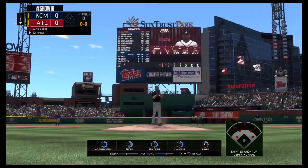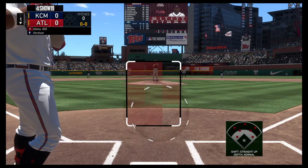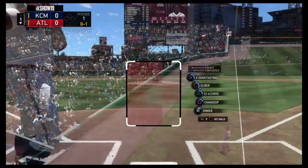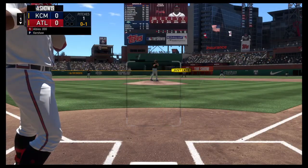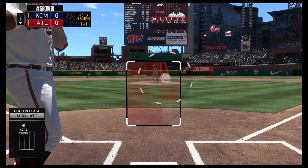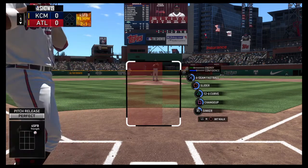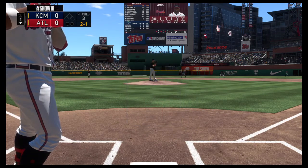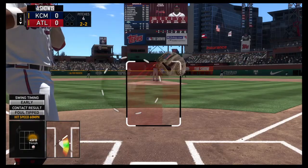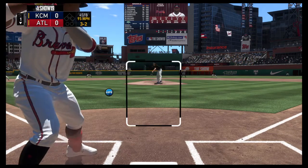Former top prospect Ozzie Albies leads off the bottom of the first. The second baseman swings at the first pitch, a little out in front for a foul ball. The 0-1 comes in and he takes it high — one and one. Power hitters like this are looking for pitches they can drive, so that may have been a temptation pitch trying to get him to chase up above the zone. All even now, 2-and-2.